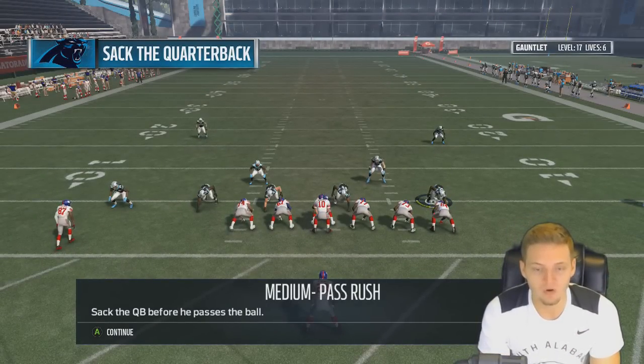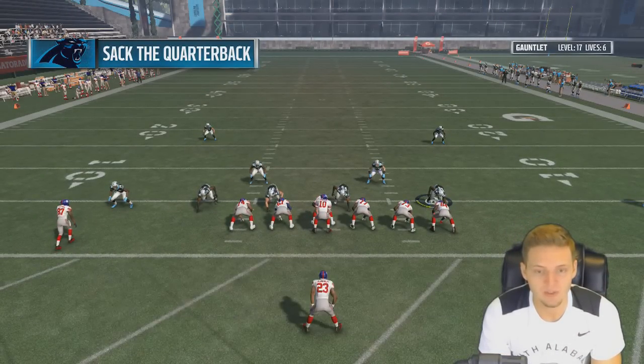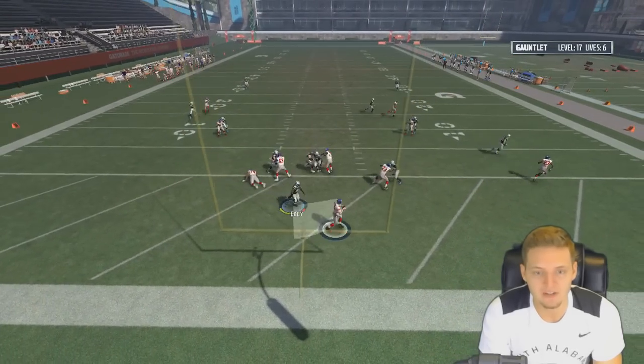Sack the QB before he passes the ball — that's simple enough, I guess. Can we get to level 20? Let's sack Eli Manning — Coney Ealy with a sack. Level 18.